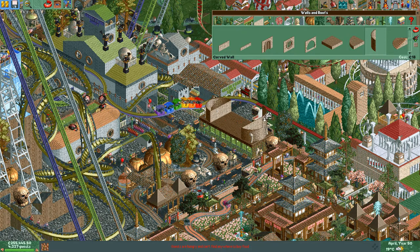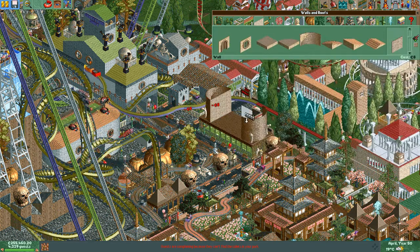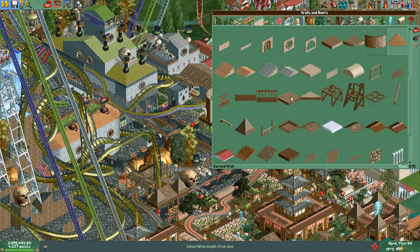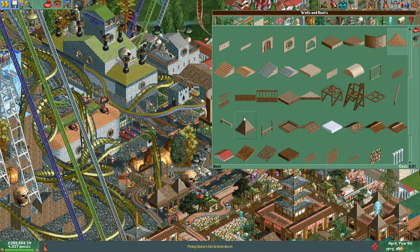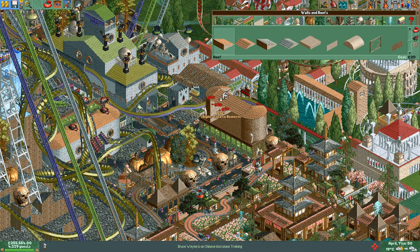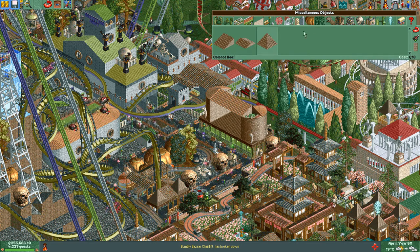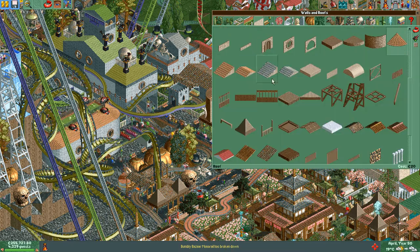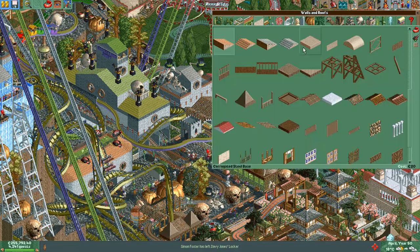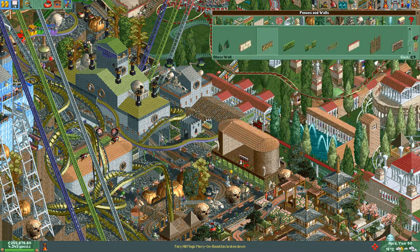I'm gonna get rid of the needles, gotta go higher. It would be nice to have more options for curved rows, not just this one color. Of course I could use these but it looks kind of funny. It's named after Sawyer — obviously meaning Chris Sawyer. Here come the zombie green glass wall of fences.